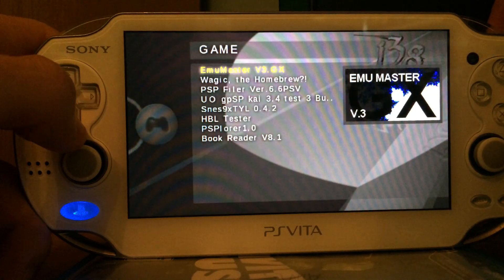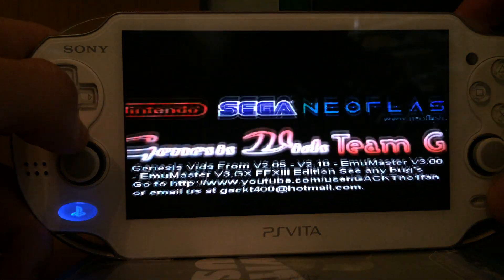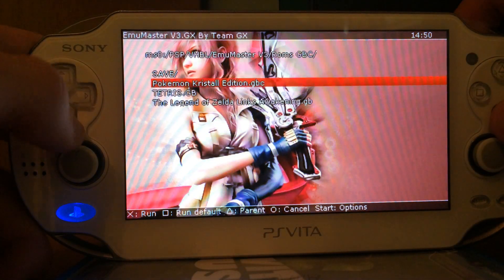This is the PS Vita Half-Bit Loader, running at the newest Farmer 3.15, and I'm showing you some emulators pretty quick: the Gamer Color Emulator, Gamer Wands Emulator, and of course the Super Nintendo Emulator.